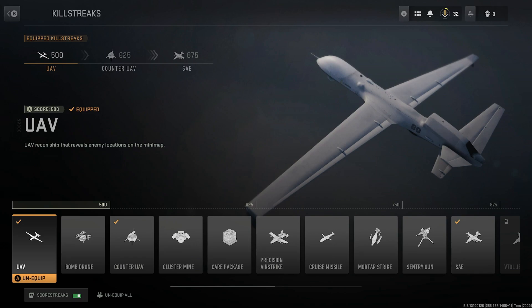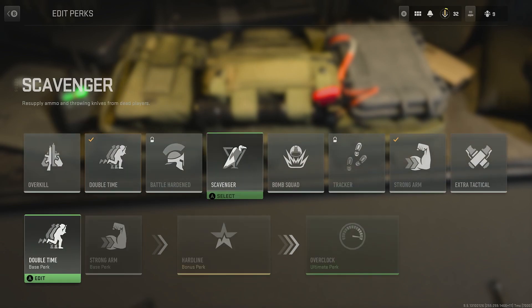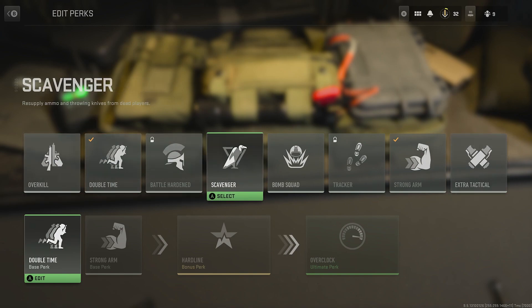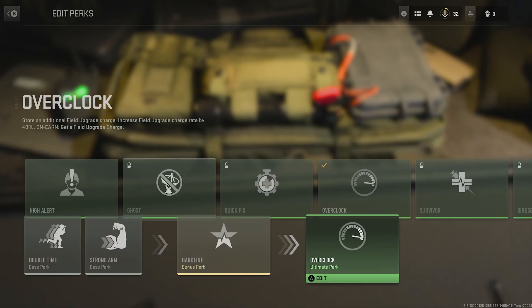Tip number three: set up your killstreaks and perks properly. For beginners, use scorestreaks over killstreaks — they're easier to obtain. In Kill Confirmed on killstreaks it's four kills for a UAV, whereas on scorestreaks it's roughly three kills plus a couple of tags. You can switch between them using the right trigger on Xbox. For perks, you have two base perks, a bonus, and an ultimate. Level 26 unlocks Scavenger and level 52 unlocks Ghost.